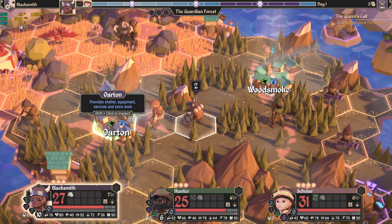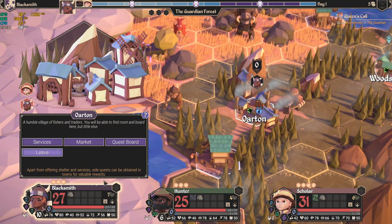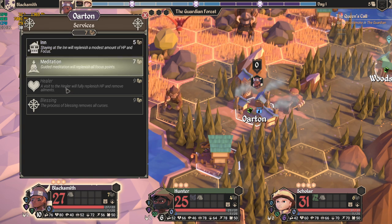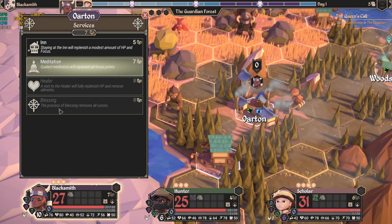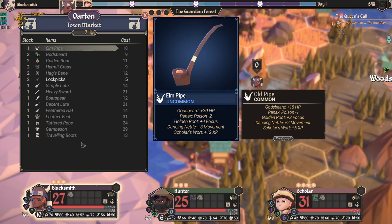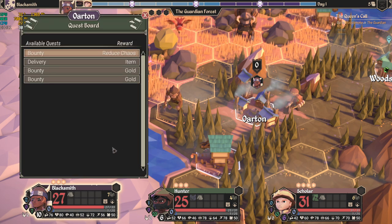I'll go ahead and move to this town. In town I can do a few things — there are services such as meditation, which restores focus and a bit of HP; a healer, which restores HP and cures ailments like poisoning; and a blessing service, which removes all curses. All that's available, but you have to pay for it. There's also a market where you can buy items, weapons, and armor.